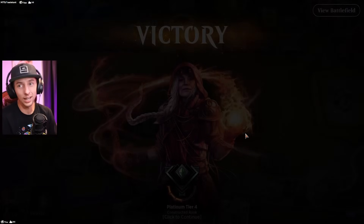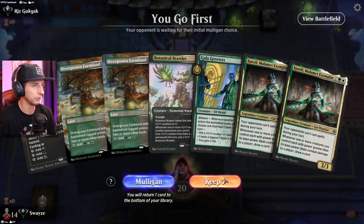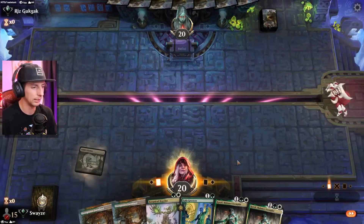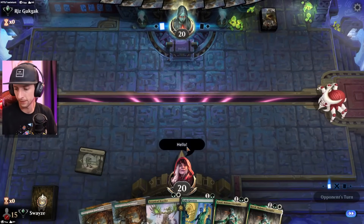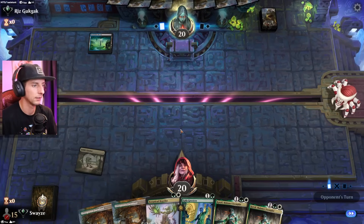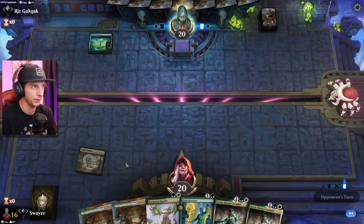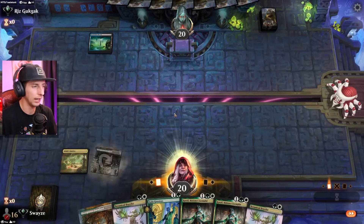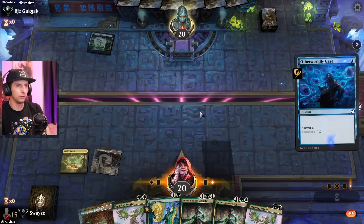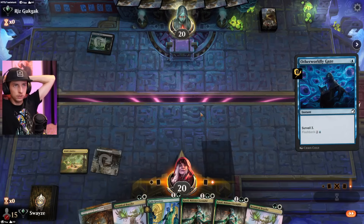Now we've got a really interesting opening hand — I'll be able to draw cards almost immediately, assuming we get an untapped land for turn two. I really want to see that turn two land. Going against what might be a mirror is a bit scary since the opponent could have Cut Downs or Go for the Throats. They play a one-mana Otherworldly Gaze — this might be Soul-Tie reanimation, about to find out.